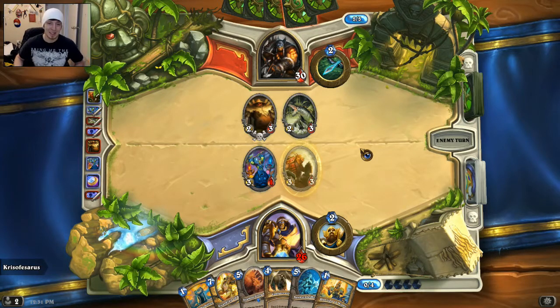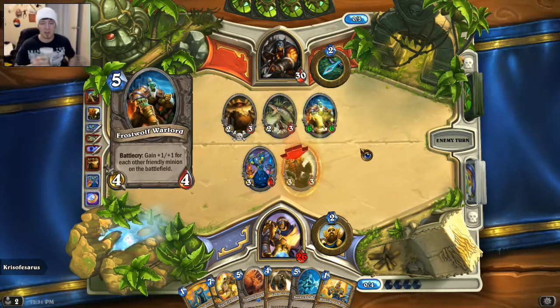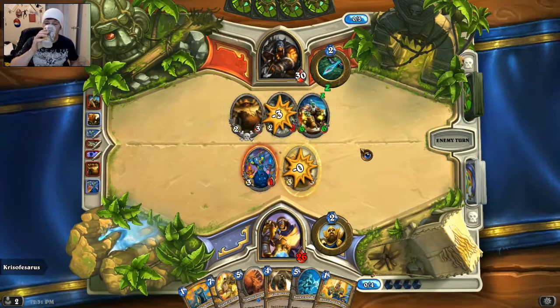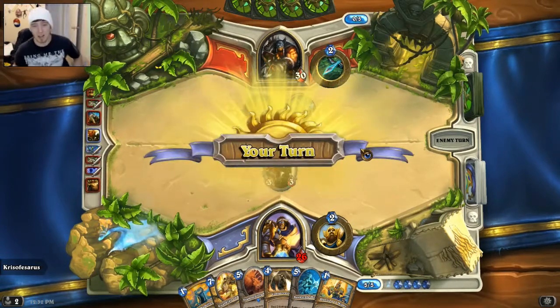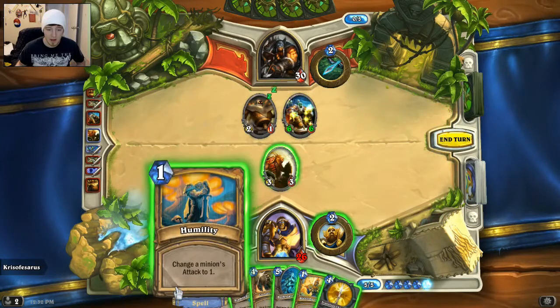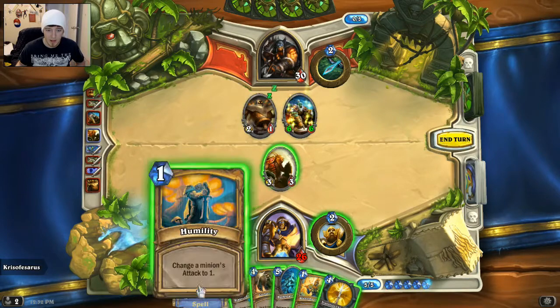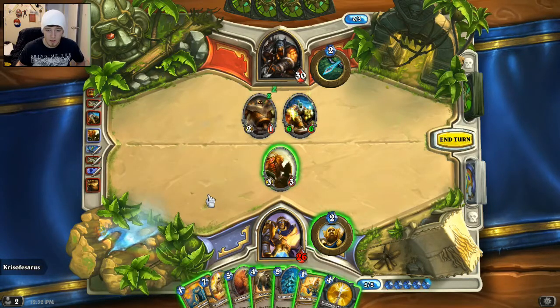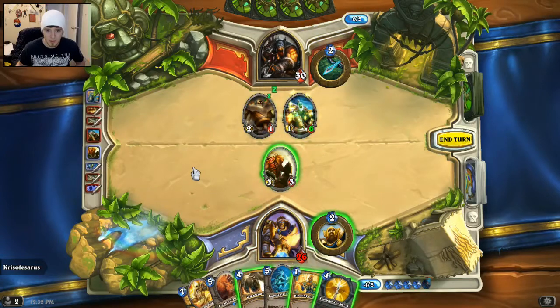Can't really speak today. Let me get some water. Ooh, Frostwolves! So that's good — now he's having to clear our board, that's nice. We have our Humility, so we can change that guy's attack to one, which is most likely what we're going to have to do first. We absolutely have to do that.